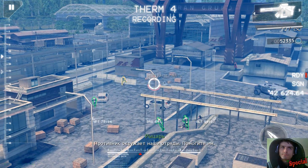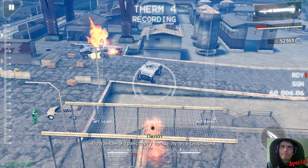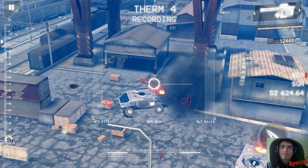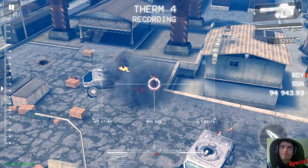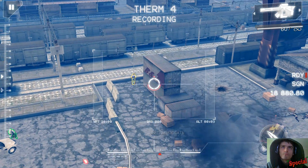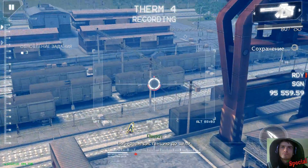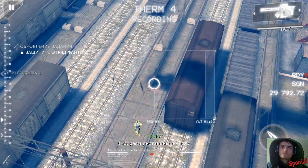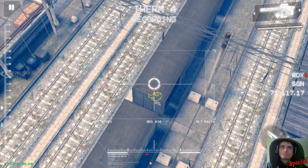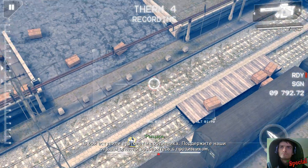We've got hostiles swarming the unit — take them down! We have tanks and vehicles with missiles! Right on target! Governor, we are crossing the road and moving toward the station! Keep on the fire support! Getting close to the target! Helos inbound, enemy reinforcements within! Provide fire support and take those hostiles down!